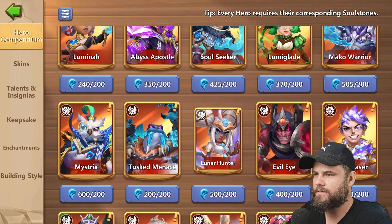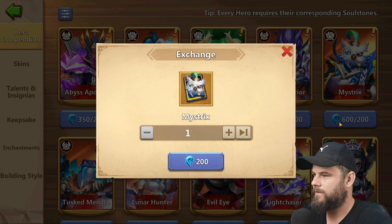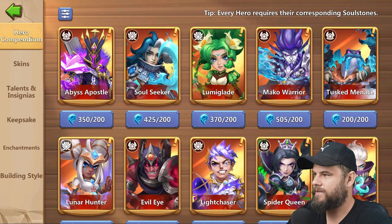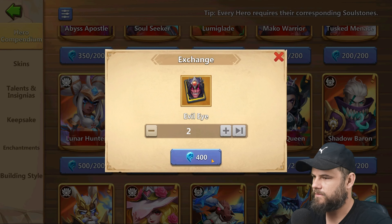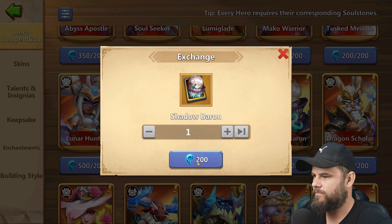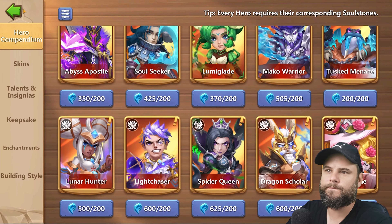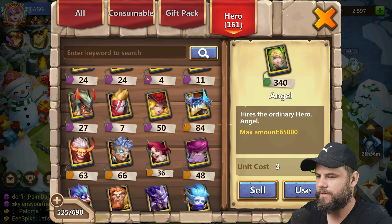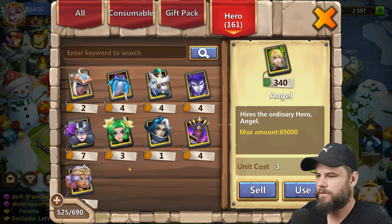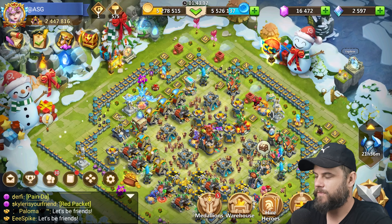Damn it. Look at all the soul stones there — that's a crazy bunch. Evil Eye, Mystrix, Lumina, more Luminas — I'm gonna claim Lumina now, and Mystrix — exactly 300, 600, exactly. I'm gonna claim Evil Eye as well, and Shadow Baron. Going into the warehouse we have a full Shadow Baron and three Luminas — got a lot more than I thought.